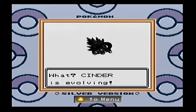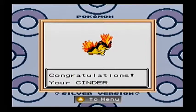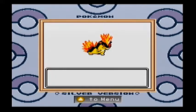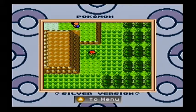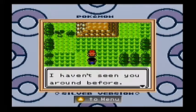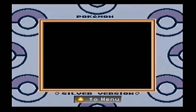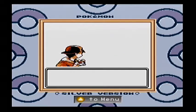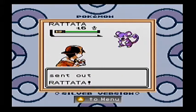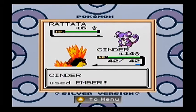Here we go — first evolution for Cinder, very exciting! I was just talking about how we haven't seen any evolutions. I almost said Cyndaquil evolved into Cyndaquil, but we're okay — this is Quilava. I remember when my friend got Quilava for the first time and I was like, 'Oh man, that's so cool.' One more evolution and he is oh so good.